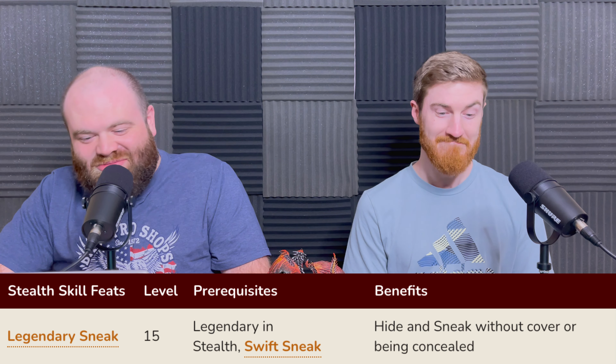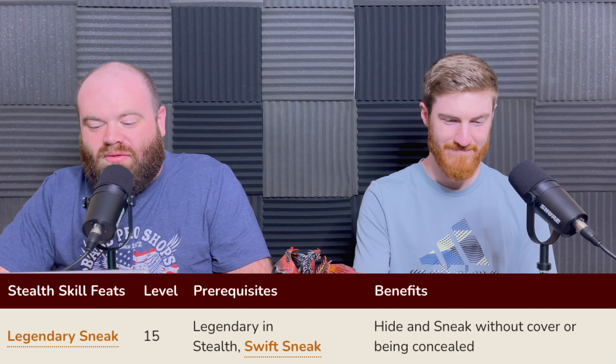With Legendary Sneak, you become essentially invisible without casting an invisibility spell — you get to hide and sneak without needing cover or being concealed. That's just one good example of skill feats. There are 18 different skill feat tables in the core rulebook alone, not counting any additional supplements. You can well-round yourself by picking from multiple tables, or really dive deep into one. All the mechanical stuff of Pathfinder is free — there's a link to Archives of Nethys where you can see every mechanical rule for free.